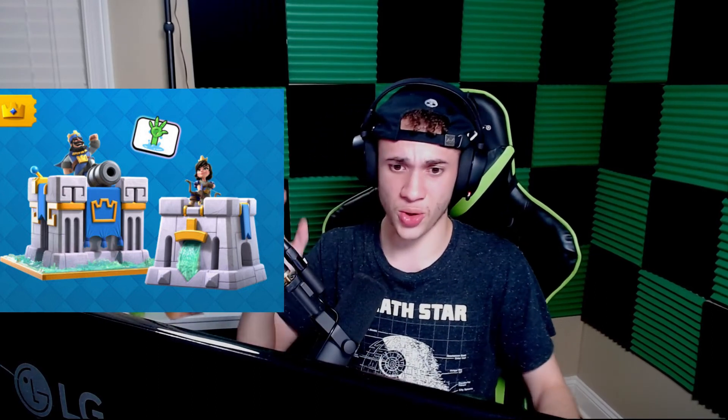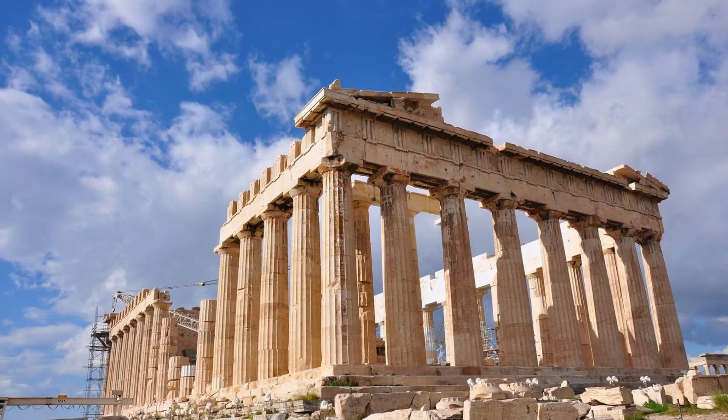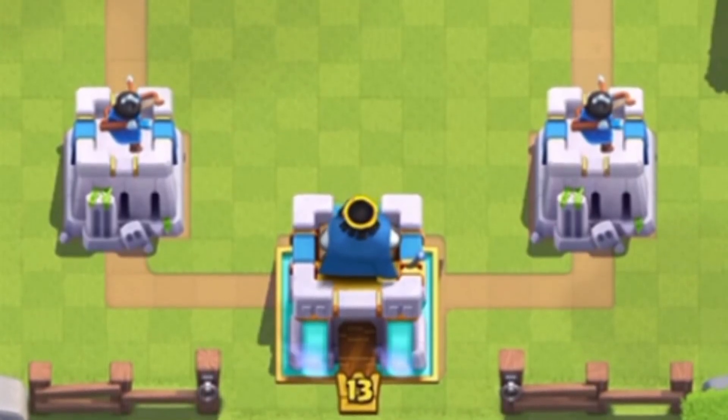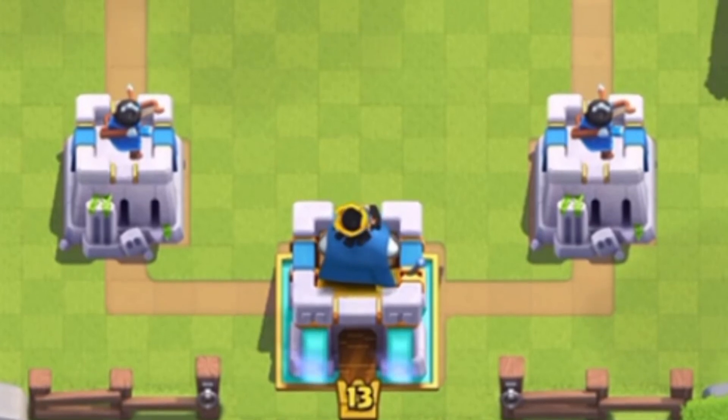And my number 1 favorite tower skin in all of Clash Royale is the Colossal Castle tower skin from season 15. It looks so amazing — it reminds me of Greek architecture, like the Parthenon, with robust pillars. It's so clean with the marble design and the waterfall. There is nothing wrong with this tower skin in my opinion. As a note, I didn't include the default tower skin since this list focuses on Pass Royale and purchasable skins; the default would be last anyway since it's just basic.